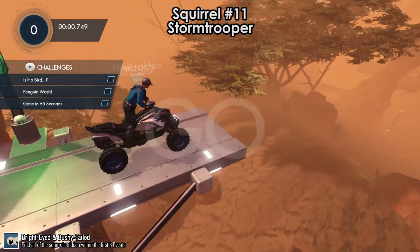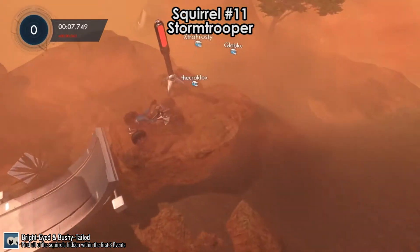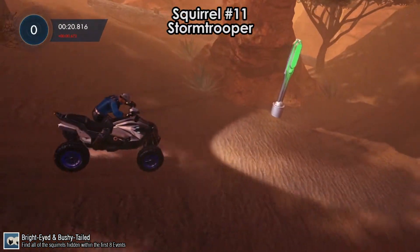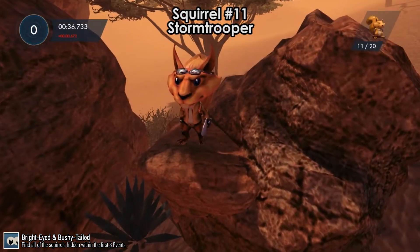Squirrel number 11 is on Stormtrooper, at the very beginning. When you get to the second checkpoint — it doesn't matter if you go over or under the canyon bridge — you reverse back to the start, and there will be squirrel number 11.